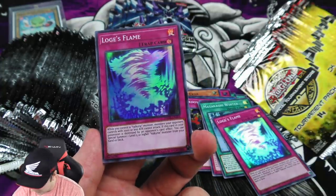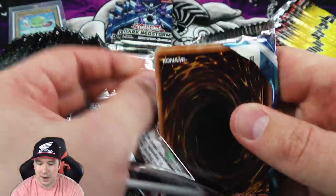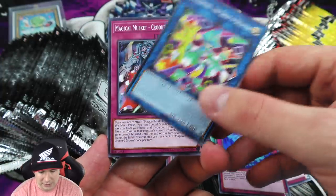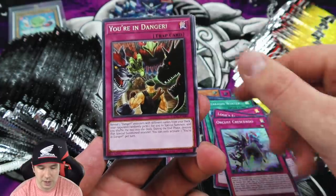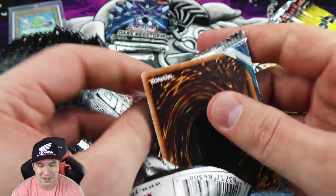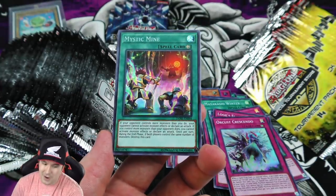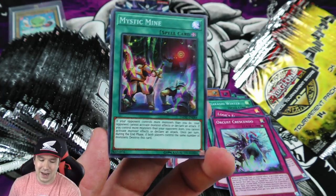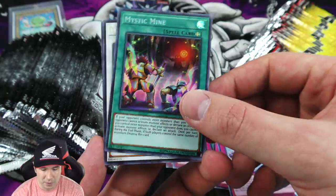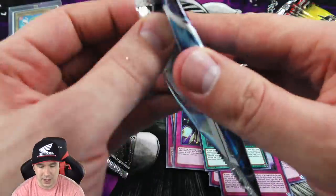We've pulled like three copies of Crackdown and two super rare Crackdowns. The ratio I was running was two Crackdown and three Compulsory, sometimes three Crackdown and two Compulsory. I really like Compulsory as a whole - it's a great offensive and defensive card. And another very powerful card: Mystic Mine, which I was also running in my anti-meta deck at three copies. I am actually shocked this card never got limited. Mystic Mine is probably the most powerful field spell card ever printed.